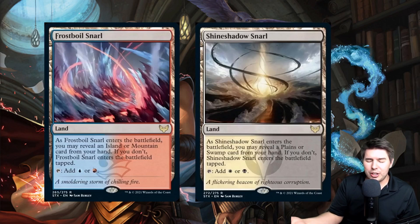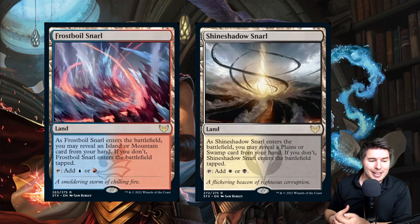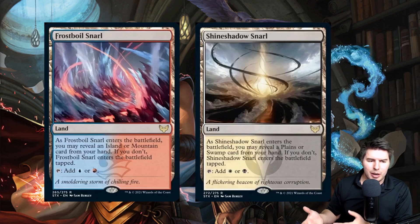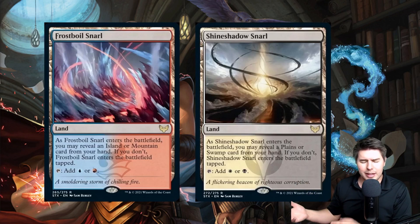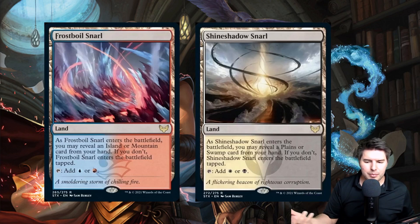In Standard, these lands are good but fight for space with other dual lands. In Historic, though, they're excellent because you already have shock lands — these work perfectly with shocks. I think they might actually be better than check lands because you don't have to rely on having lots of lands already in play. Check lands are slightly better in the late game when your hand is empty, but these snarl lands are strong overall.